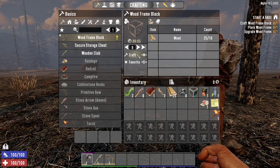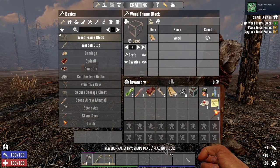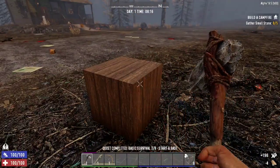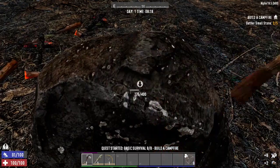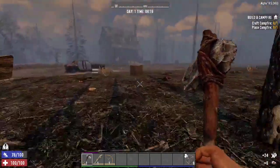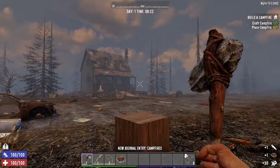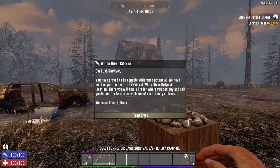We'll craft 10 frames — we only need to craft one, but let's go ahead and bring these down. Now we've got to upgrade it. Back to gathering some stone. I'm just going to get these couple of quests done so we get a little bit of XP at the very beginning and unlock some of our skill points on the skill tree. That unlocked the trader off in that direction.